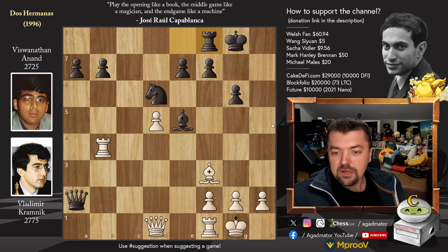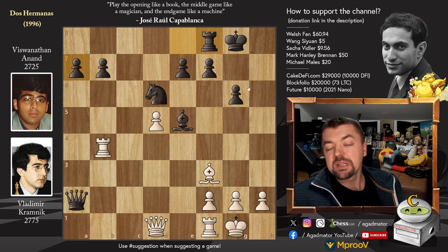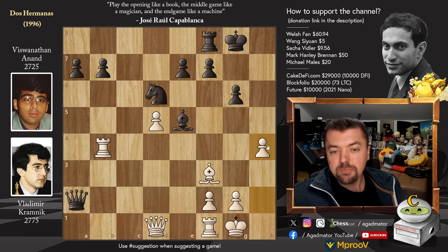So let's see how Kramnik continues this. You could go for Rook to A4 — a move that pretty much everyone would go for, attacking the Queen and winning the A7 Pawn. But he wants to make the position count. He plays Pawn to H4 and wants to go after the Black King. Rook to C8. Now you can't go A5 because Rook to A4 will attack the Queen and the Pawn.